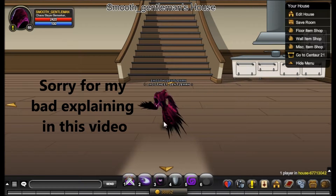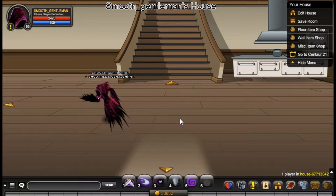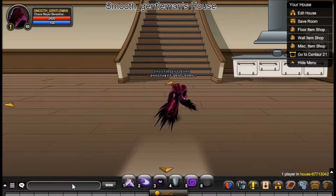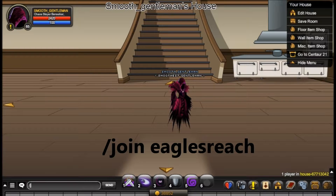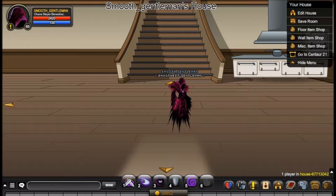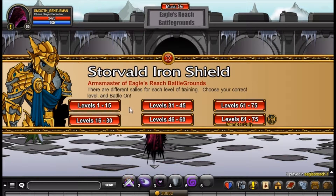Hey guys, welcome back to another video. In this video I'll be showing you guys the fastest way to level up for a member and a non-member. What you do is you type in 'join egos reach' — it will take you to a place. Click on this guy, battleground, and a bunch of levels and stuff will pop up.